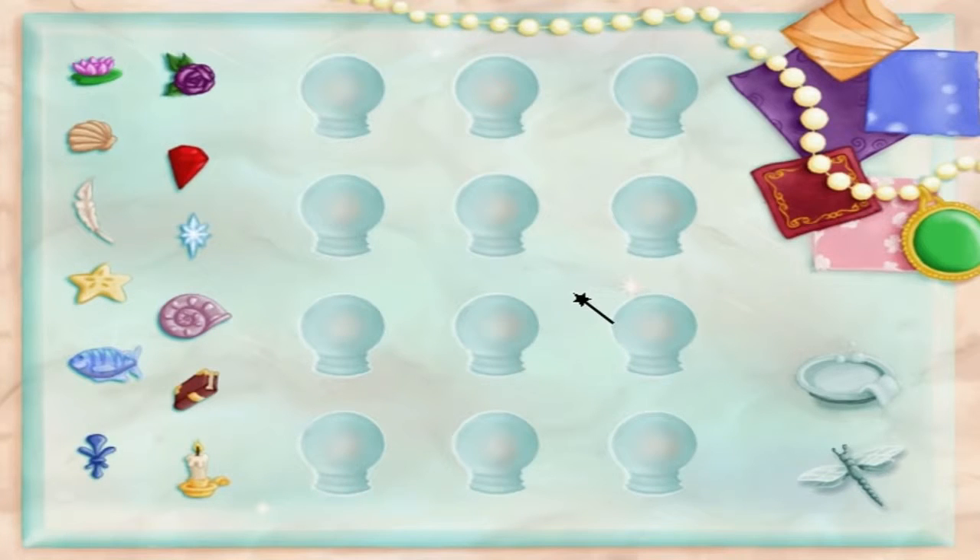Well, hi there. To enter the Garden of Dreams and play this game, you first need to sign in by choosing a magic snow globe. So, drag a picture into an empty snow globe, and we'll be on our way.